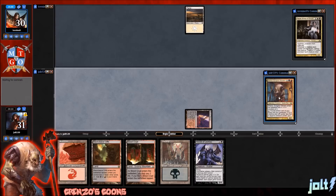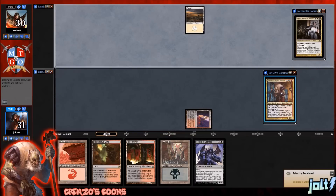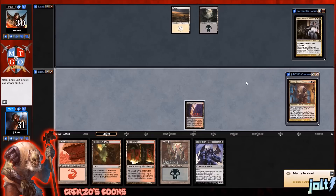We're going to pass it on to our opponent. So we're playing Grinzo — whenever Grinzo enters the battlefield with X plus one counters on it, if we tap out for X, and then for two mana activation, put the bottom card of your library into your graveyard. If it's a creature card with power less than or equal to Grinzo's power, put it onto the battlefield.